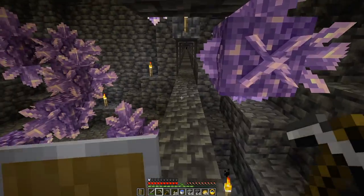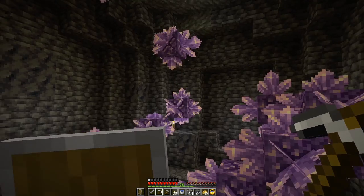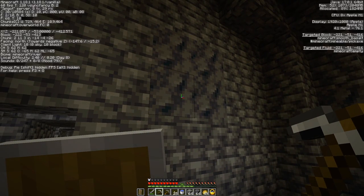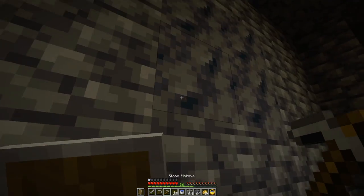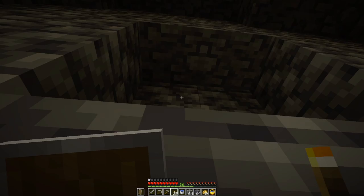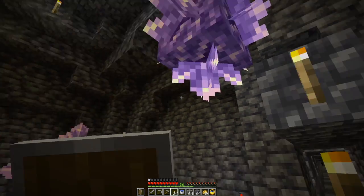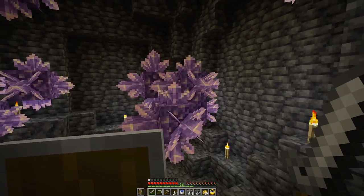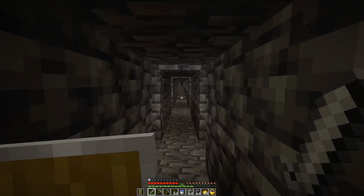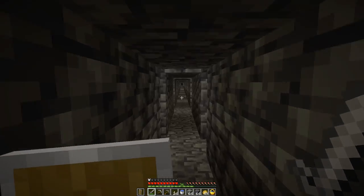This was an interesting find — it's a geode. I dug it out and took out everything: all of the amethyst blocks that were not budding, all of the calcite that was surrounding it, and almost all of the smooth basalt. I wanted to grab everything that wasn't budding amethyst to give as much room as possible. This stuff grows pretty quickly when you clear it out like this. So I've got an amethyst farm, though it's pretty far out of the way, unfortunately.